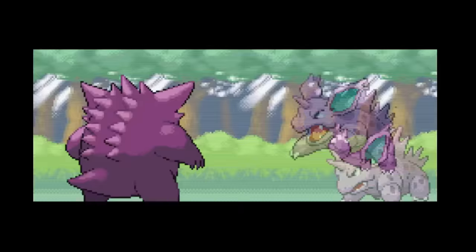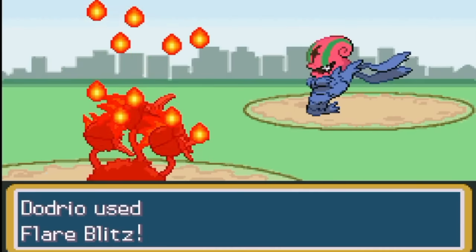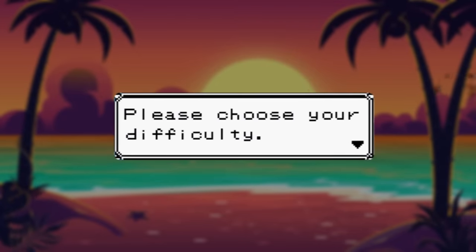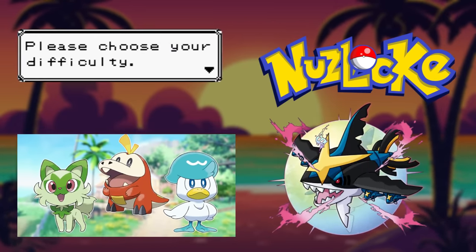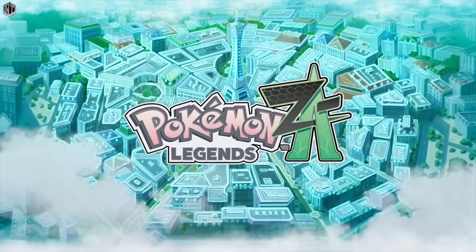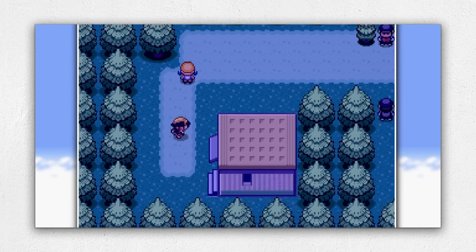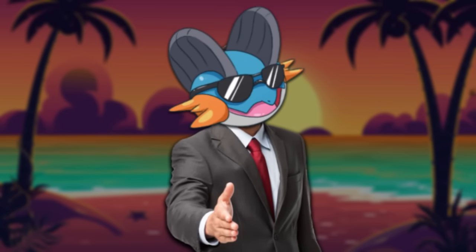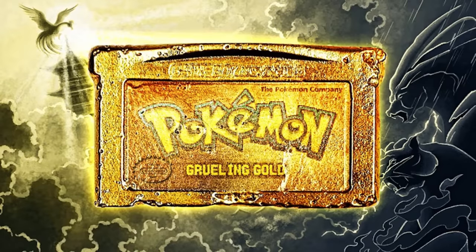It aims to be like Pokémon Radical Red, updating base stats and movesets to make normally unviable Pokémon actually usable. There are multiple difficulty levels, a Nuzlocke option, Pokémon up to Generation 9, new Mega Evolutions — which with the announcement of Pokémon ZA is sounding very good — and best of all, new story elements and very hard boss fights. There's a lot more this game offers, but to find out, we have to jump into the world of Grueling Gold.